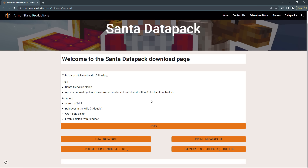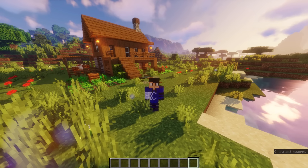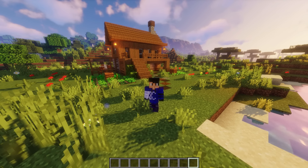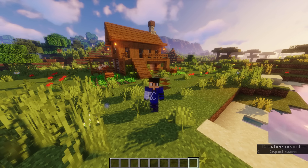If you don't know how to install them, I'll put a link in the description of a short video that'll show you exactly how to install a Datapack and a Resource Pack for your Minecraft world. Make sure that you're on 1.19 or above, as this Datapack is for the latest version. In the Trial version, you'll be able to add this into your single-player world and your realm or server. In the Trial version, Santa flies, leaves gifts depending on your XP level, and flies off.